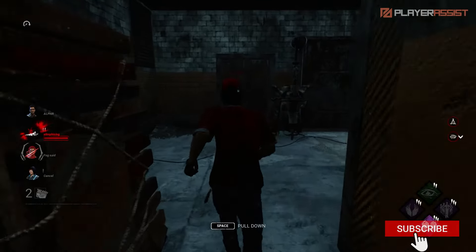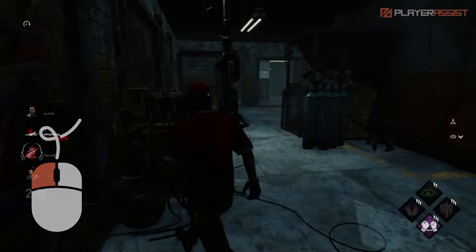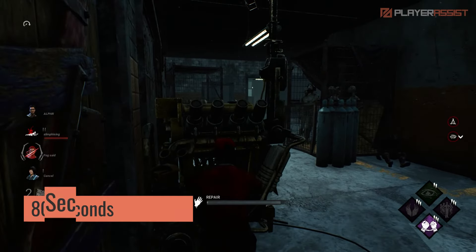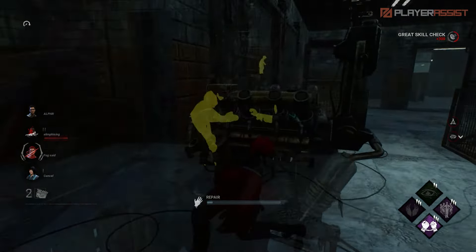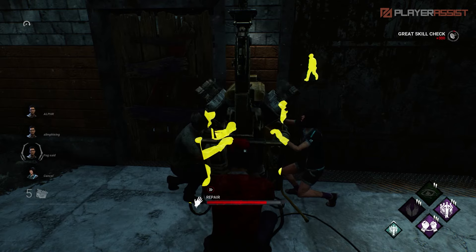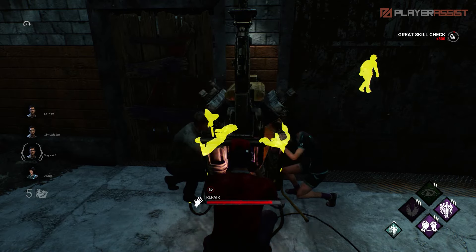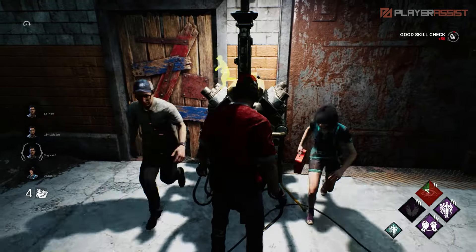To start repairing a generator, simply stand beside one and left-click. Alone, you'll need 80 seconds to fully repair a generator without a toolbox or any perk. You can reduce this time by having a toolbox or perk, and while working with other survivors, take note that killers can see the locations of each generator on the map, so be cautious when repairing one.